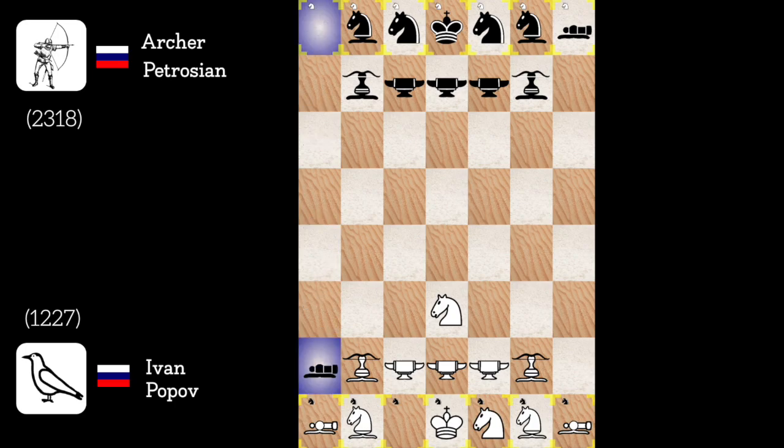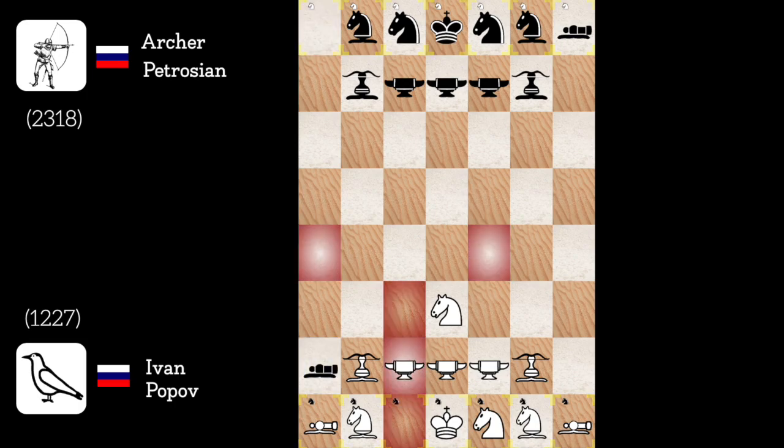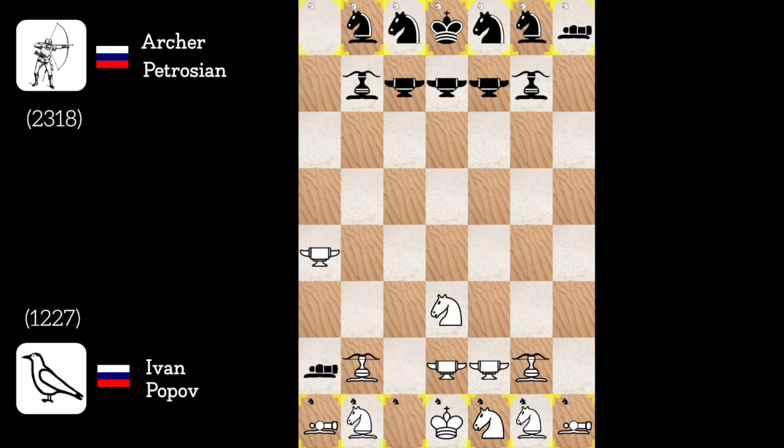Cannon to a2, very aggressive. This cannon is protected by his archer, but I have a winning trade option. Blacksmith to a4 and his cannon is blocked. Knight c to d6. Blacksmith to a3.